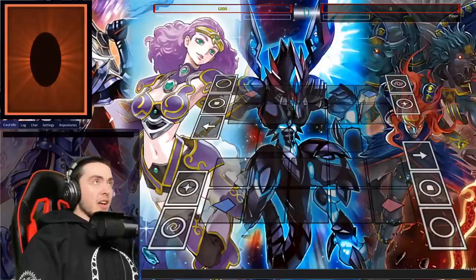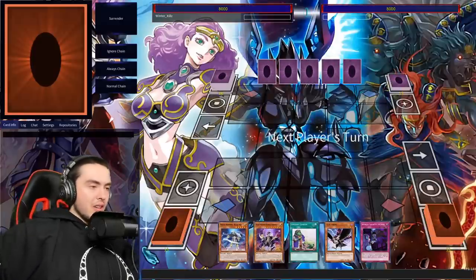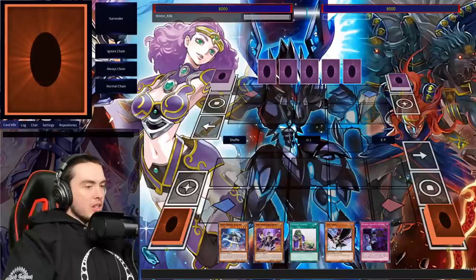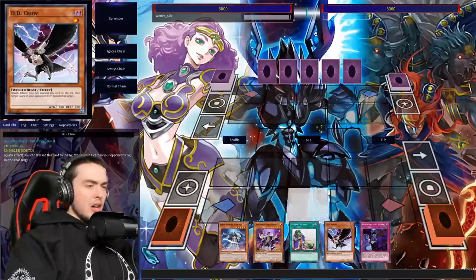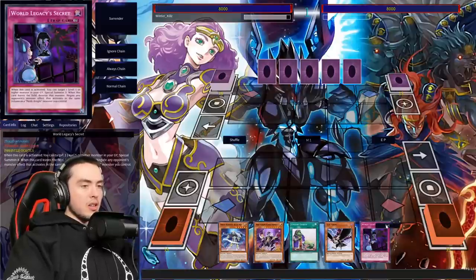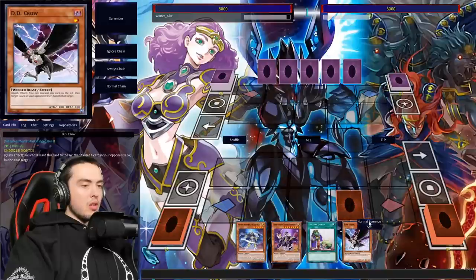Phantasme has been absolute garbage so I could leave in Avarice. He goes to the extra deck very little. Heavy Storm Duster might be decent. I also have a 14-card side deck — forgot to put in an actual 15th card, but it's fine. He's making us go first, which is actually good because I did put in Heavy Storm Duster, which is more of a going-first card.